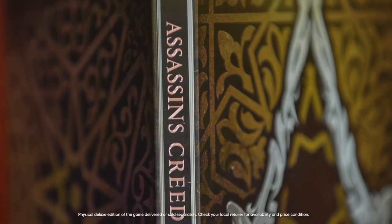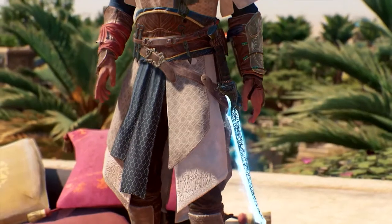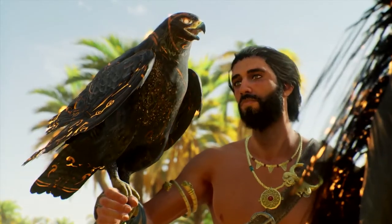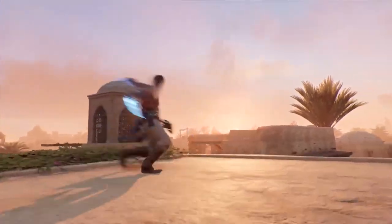This is a deluxe version of the game. Players will also be getting the deluxe pack inspired by the Prince of Persia game, which includes the sand outfit, eagle and mount sand skins, and the hourglass of time, sand sword and dagger of time.